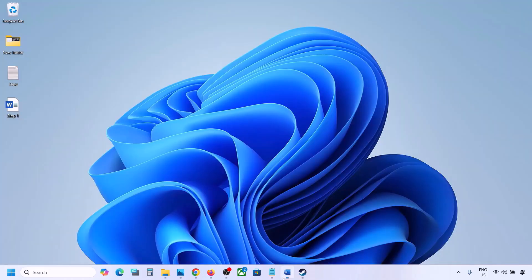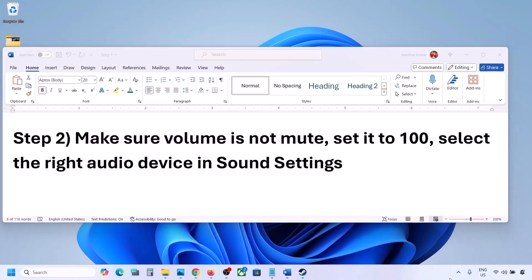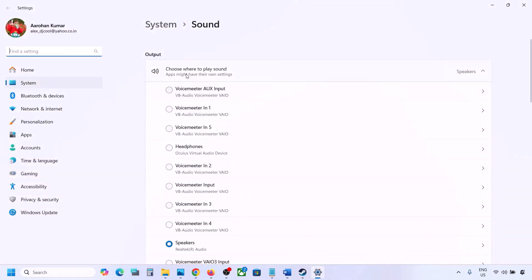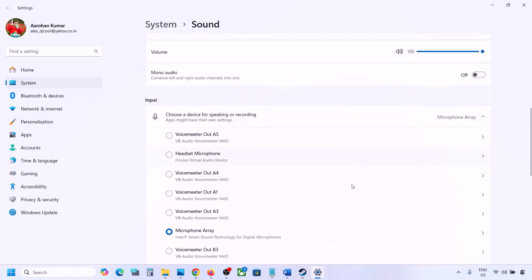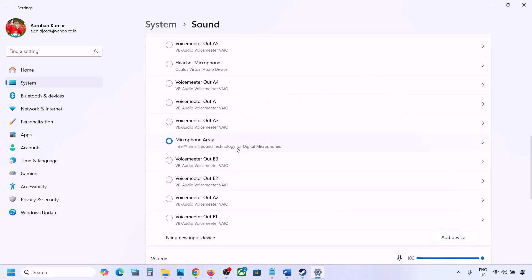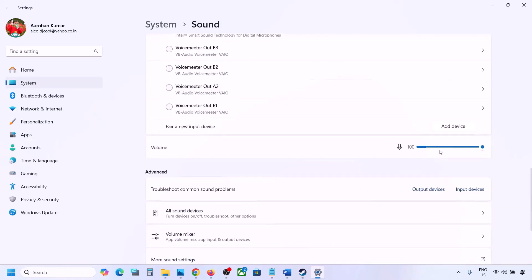Also select the right audio device in Sound Settings. Right-click the speaker icon on the bottom right and go to Sound Settings. Under 'Choose where to play sound,' you may see multiple devices — sometimes a controller or other device is connected. Select your correct audio device and make sure volume is set to 100. For input, if you're using a microphone, select your microphone and also set volume to 100.